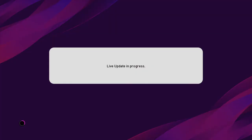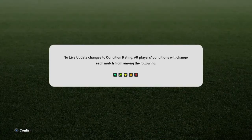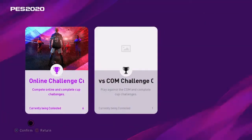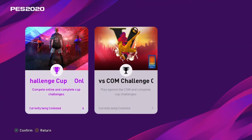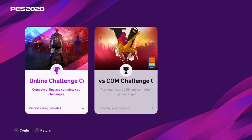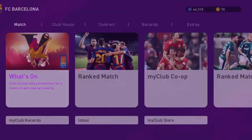I'm going to give you guys a brief introduction of what My Club has to offer. Starting from Match: you can go against bots, which is Versus COM Challenges, or go against actual people online. The online challenges have better rewards and the bot challenges have worse rewards. So whatever you guys like to do — if you want to go against bots, play against bots; if you want to go against online players, go against online.